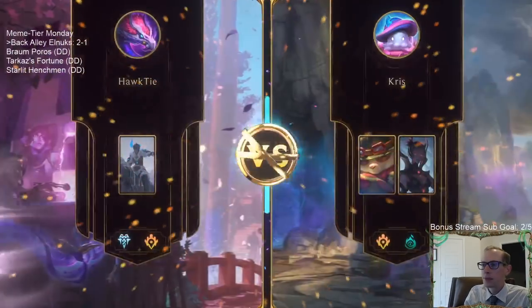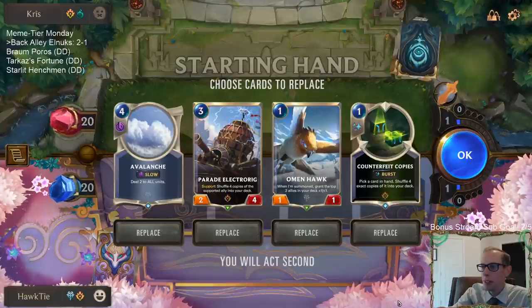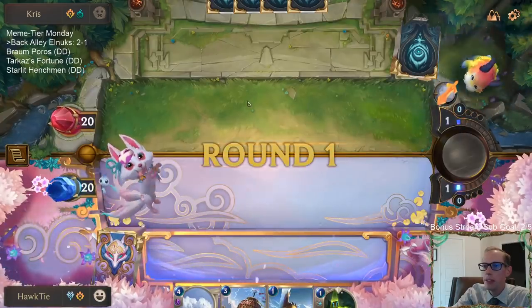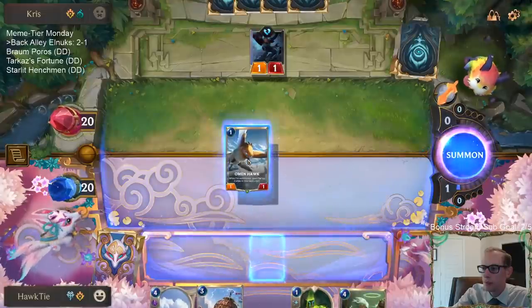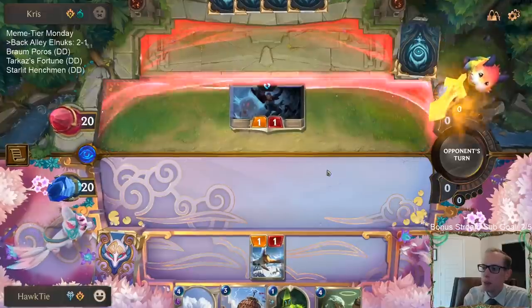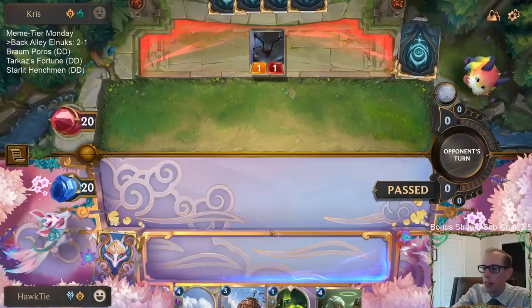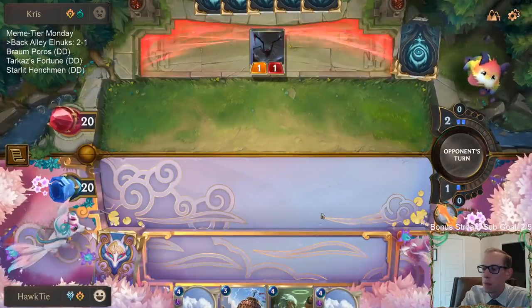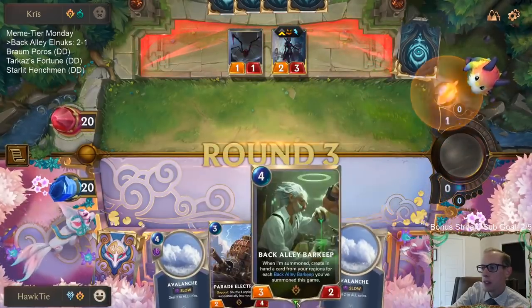The midrange Frostbite and the They Who Endure deck - those are the three big archetypes. Our Elnux - what do we got? Teemo Elise. I'm going to keep all of these cards. Teemo Elise is an aggro deck that goes wide, so good for Avalanche. I don't want to Counterfeit Copies the Barkeep first - but with them having the attack token I'll just play the Omenhawk and not take that damage. I'll go ahead and Counterfeit Copies the Barkeep because I do want to draw what the Barkeep would give us.